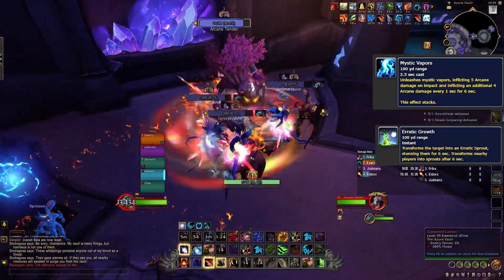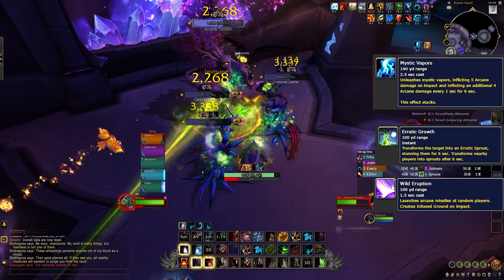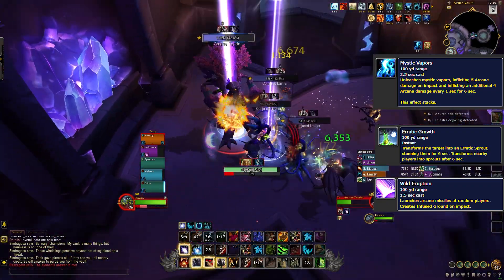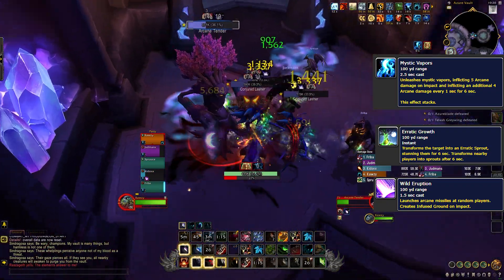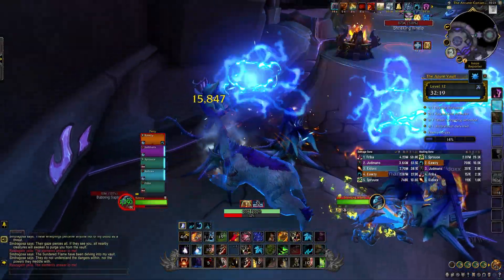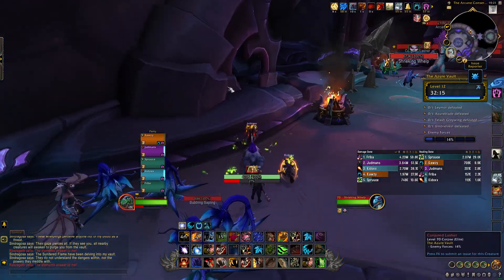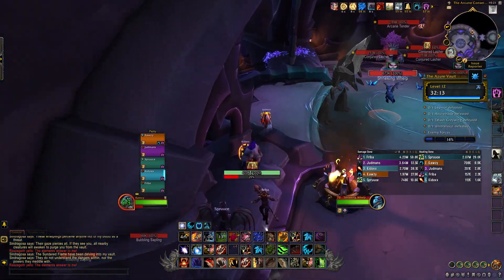Arcane Tenders cast Erratic Growth, stunning a player for up to 6 seconds — this is the priority interrupt. They also cast Wild Eruption that throws out swirlies that hurt if you get hit and leave pools on the ground; this can be stopped. After killing the first two packs, you can jump down off the ledge on the left instead of pulling the mobs at the top of the stairs. This is a simple skip that saves you having to navigate a frustrating corridor.